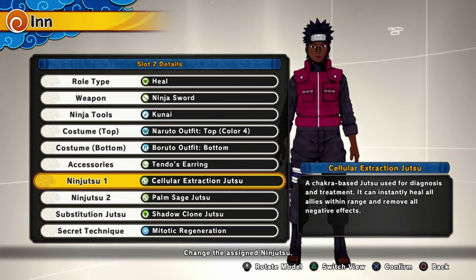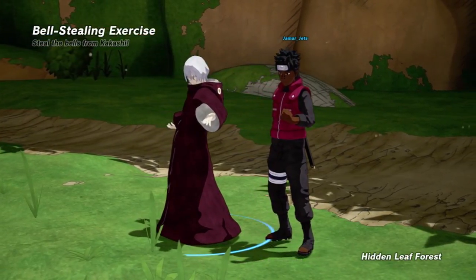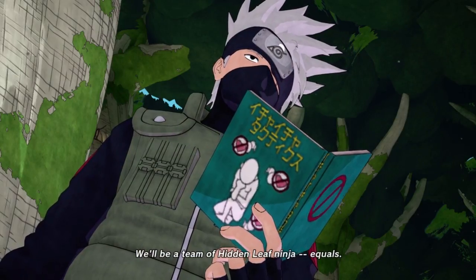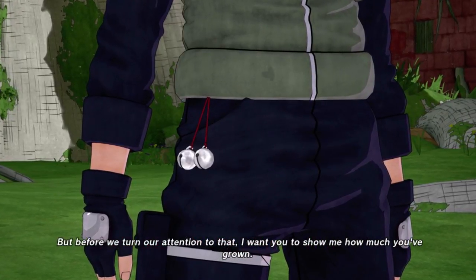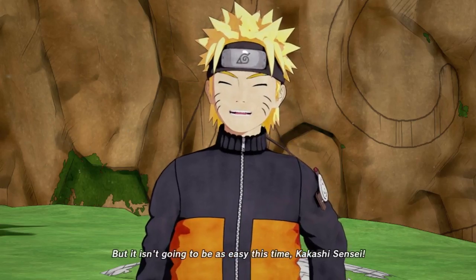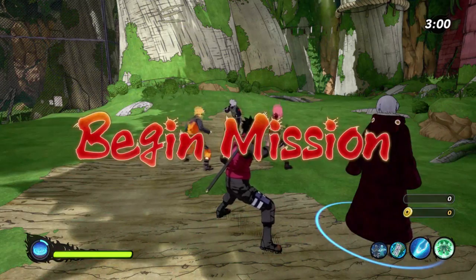Now that we've covered the intro to all the jutsu, let's get into some gameplay. I hopped into an offline mission just to show you what the jutsu do, since I have specific builds I use and these aren't quite it. I'm in the bell mission with Sakura, Naruto, and Kabuto so I can show you the healing and jutsu in action. Over the next couple of days I'll be doing a bunch of healer class videos, then I'll probably switch to attack type or range type.